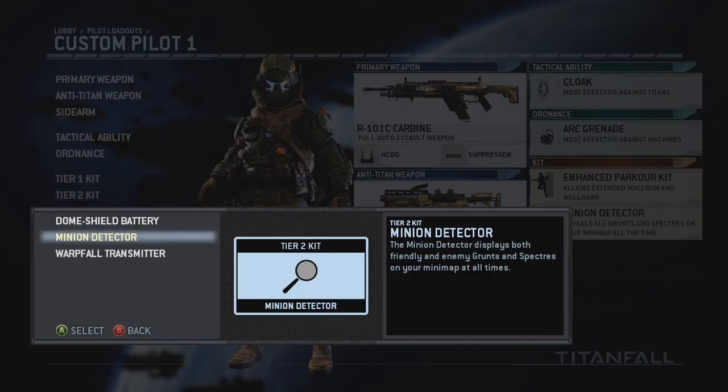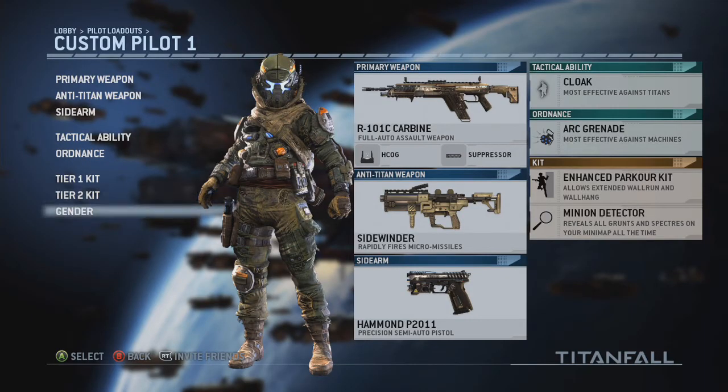For the tier two kit, this is what I mentioned in my very first titan tips video — the minion detector is really helpful. It displays friendly and enemy grunts and spectres, which is quite useful if you just want to go directly towards them. Sometimes you may find pilots there too, but most of the time you'll find pilots on rooftops or in windows.